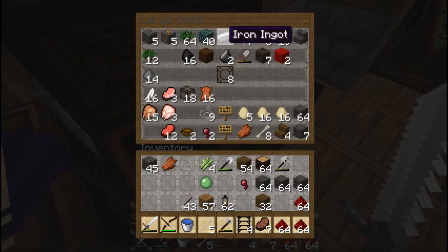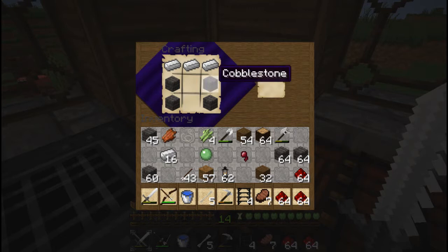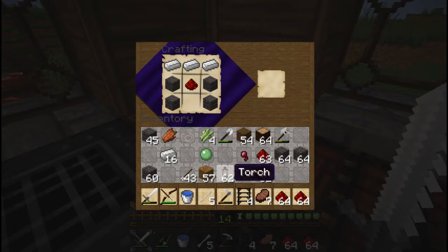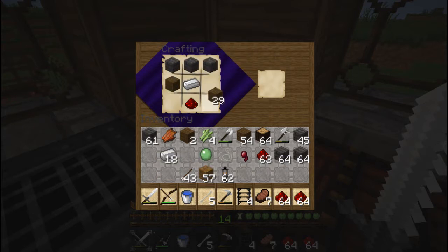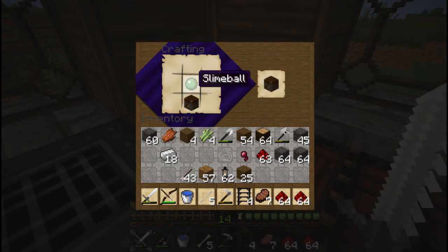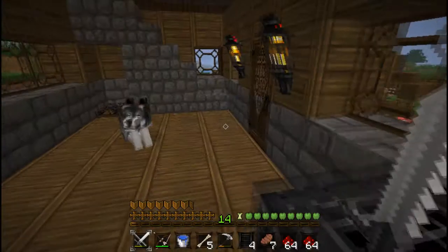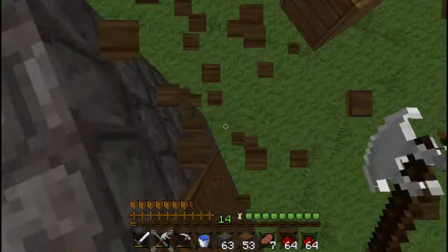We're going to need... I need to remember how to make pistons. I don't remember how to make pistons. God damn it! How do I make pistons? That is not how you make pistons. You don't make pistons with string, either. There we go — yay, piston. Anyway, so I got a slime ball for the sole purpose of getting one sticky piston. That is how you can do it.